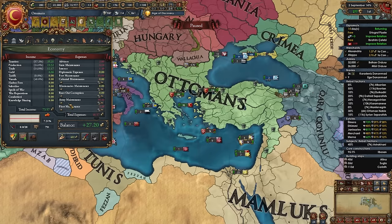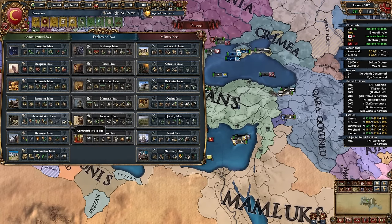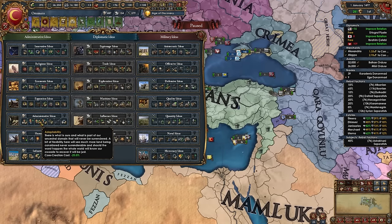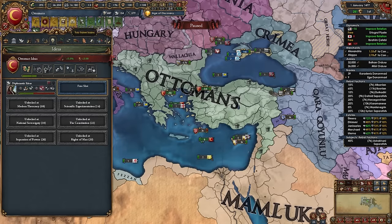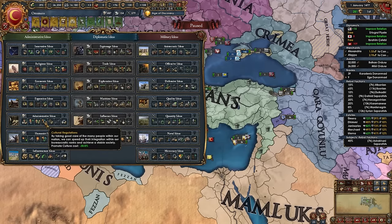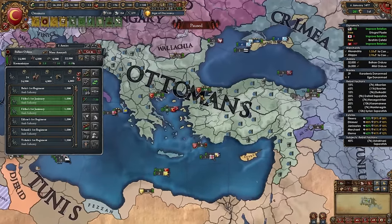At admin tech 7 take your second idea group: Administrative ideas. They've been improved in 1.35 with less focus on mercenaries. The admin advisor discount is great, +1 possible advisors is excellent, another 25% core creation cost (combined with our existing 25% and 10% from Devshirme gives 60% CCR discount without admin efficiency), promote culture cost -30%, stab discount, monthly autonomy change, admin tech discount, and governing cap bonus — all excellent.